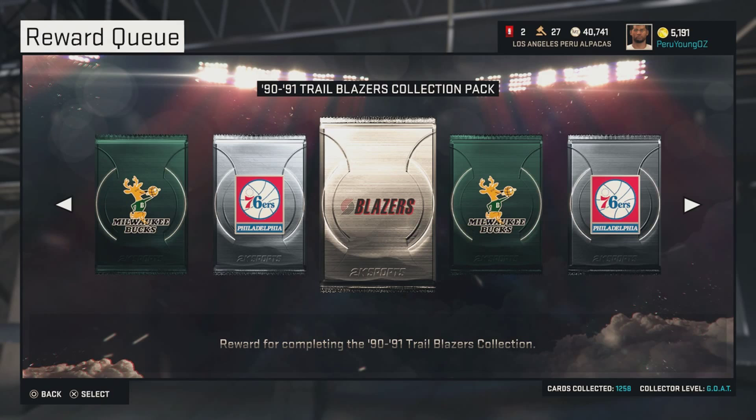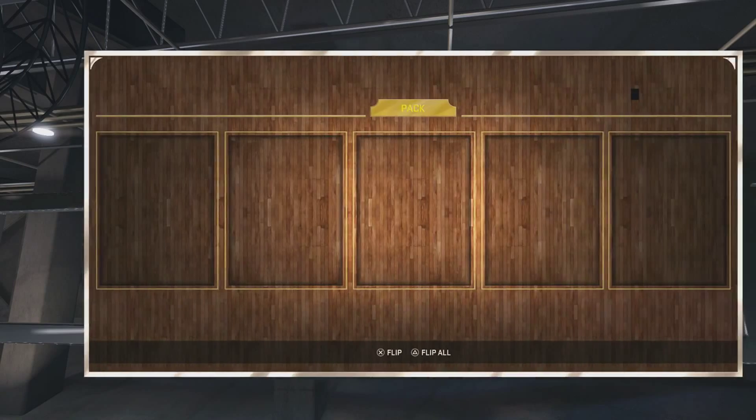What's up guys, it's me Peru Young OZ here. As you can tell, I finished the 1990 to 1991 Trailblazers historic collection. Now let's see what Sapphire player is gonna be — and it's none other than Sapphire Clyde Drexler.